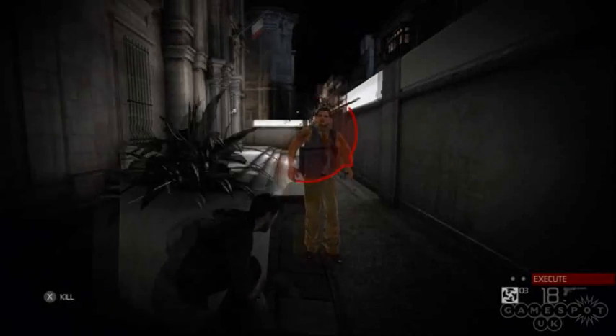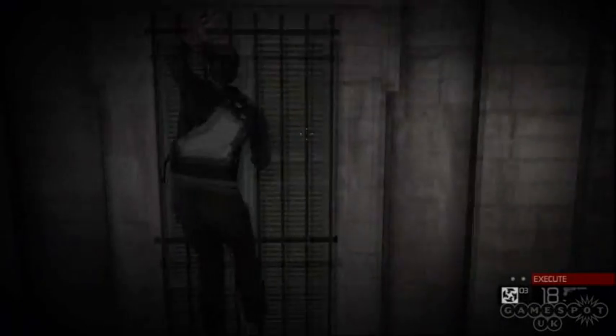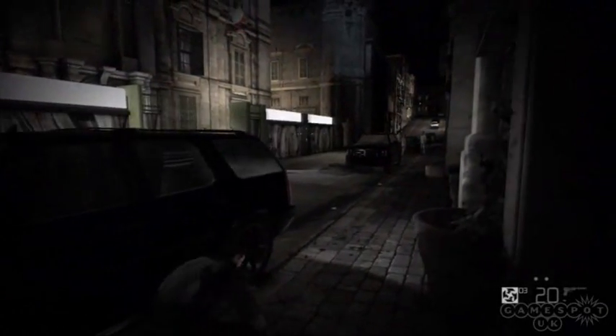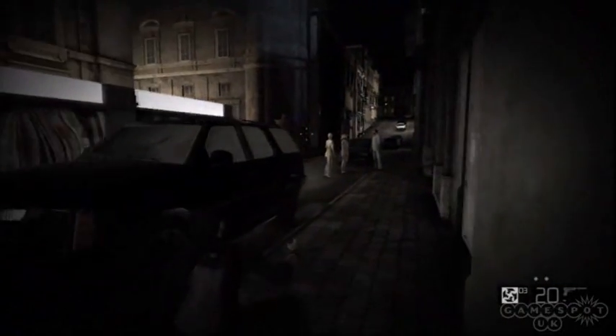We wasted no time trying out different approaches to the mansion scenario. Sam's trademark night vision goggles, which have been the iconic imagery of nearly every game in the series so far, will not feature prominently in Conviction. Instead, when you're hidden in shadow, a visual filter will help you distinguish enemies and interactive objects.